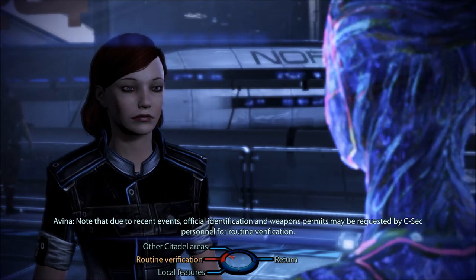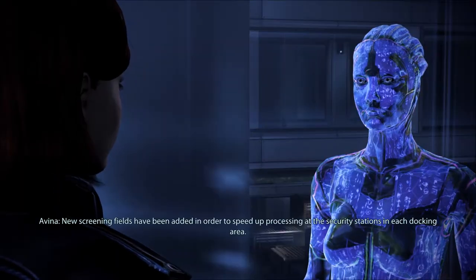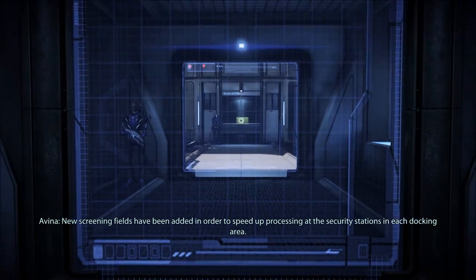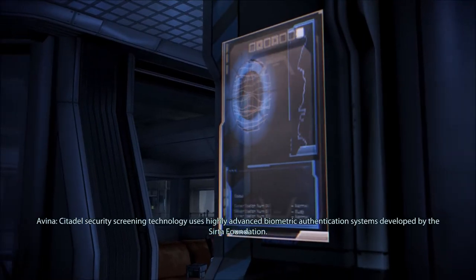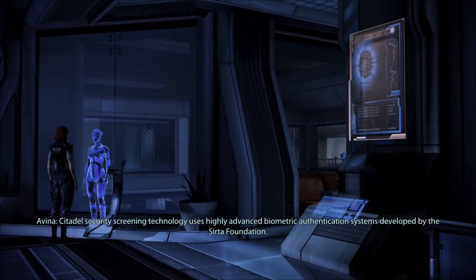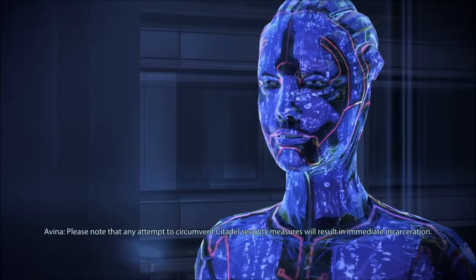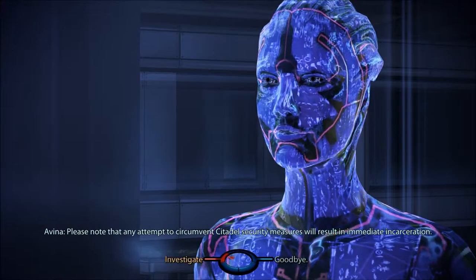What is the nature of this routine verification? New screening fields have been added in order to speed up processing of the security stations in each docking area. Citadel security screening technology uses highly advanced biometric authentication systems developed by the CERTA foundation. Any attempt to circumvent citadel security measures will result in immediate incarceration.